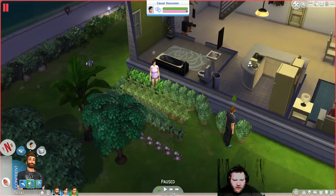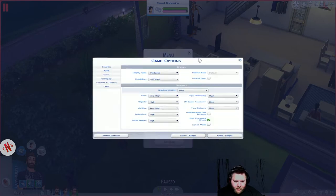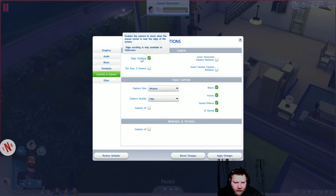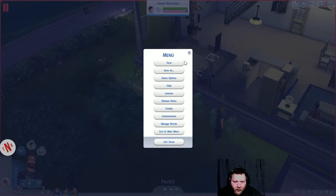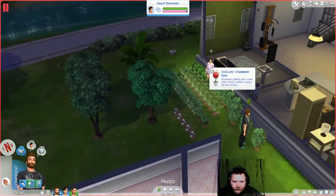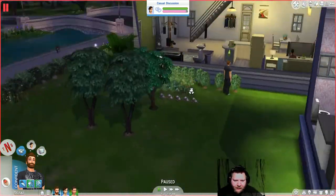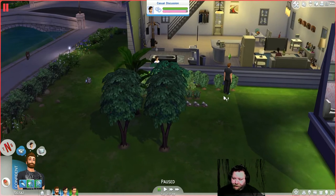Let's check out the old settings still — game options, gameplay. There we go, that's the one. Apply change. Good. That's the one I usually use — the middle mouse button to do this, and panning the camera whichever way you want.